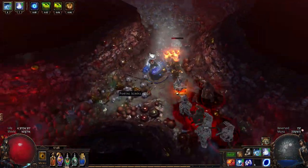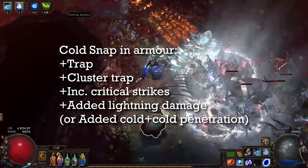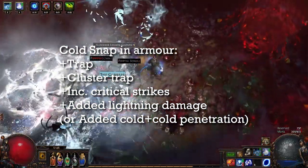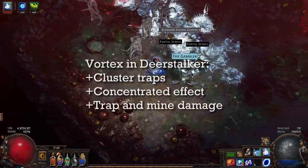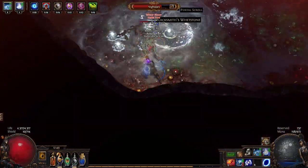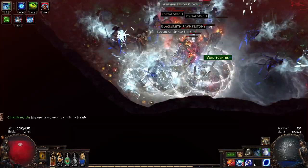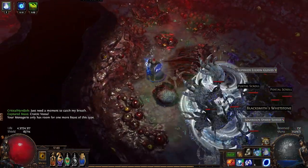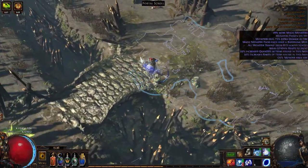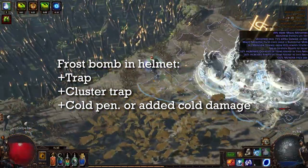For skills and links: Cold Snap with Trap, Cluster Traps, and Increased Critical Strikes - you really need that. I'm using Added Lightning in the Loreweave, but on a proper six-link I'd use Added Cold Damage and Cold Penetration. Vortex inside boots linked with Cluster Trap, Concentrated Effect, and Trap and Mine Damage. Avoid Controlled Destruction and Elemental Focus because they're bad for crits and you want to chill and freeze. Note that Added Cold Damage or Cold Penetration does not improve the cold damage over time from Vortex.